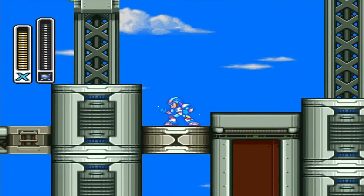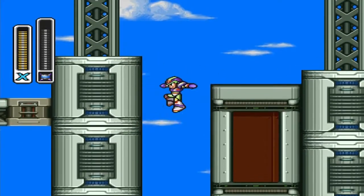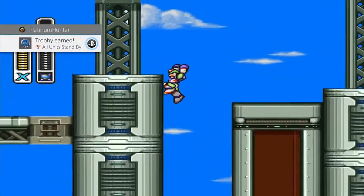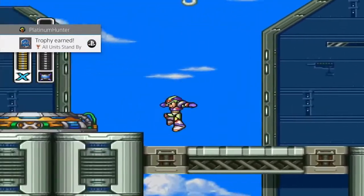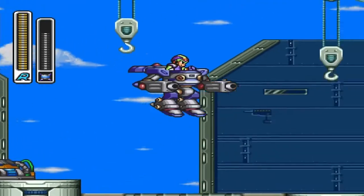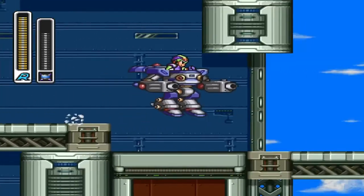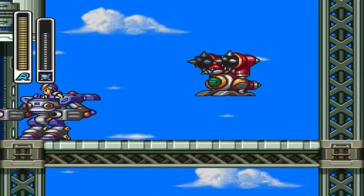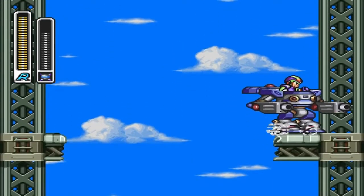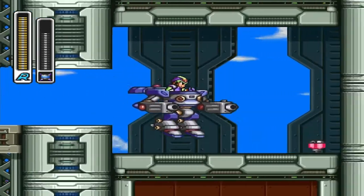On Crush Crawfish Stage, use a charged Thunder Triad on this little platform — they'll drop down and you get the last riot armor chip for the stage. Then come over here and use the Hawk. Ride it over here — we need it for the missiles. This mechanical load is going to drop out of nowhere. Dash jump and try to stay on the right hand side, drop down to the next platform, cling into that side, shoot that wall, and there's your heart tank.